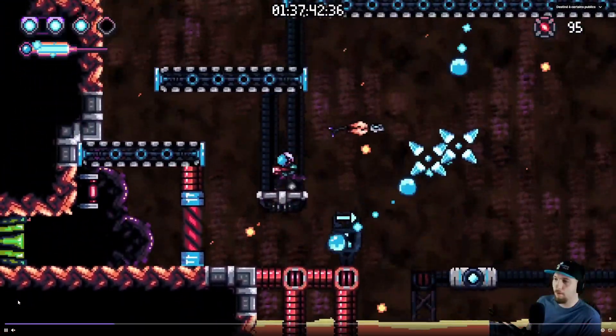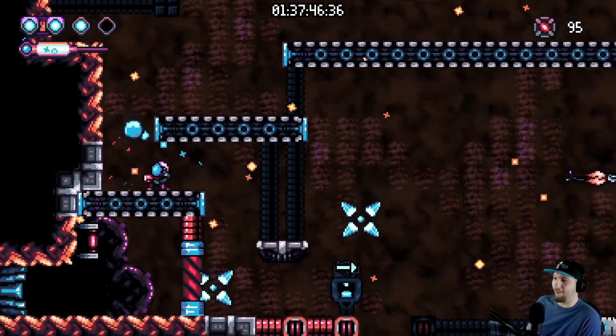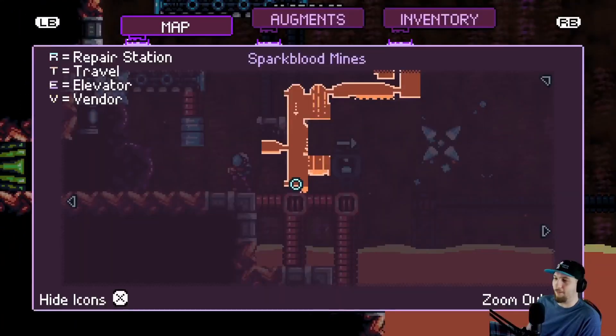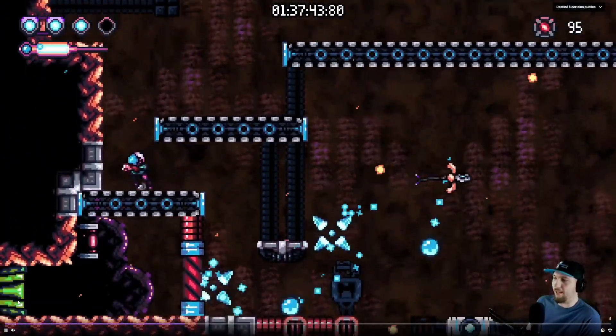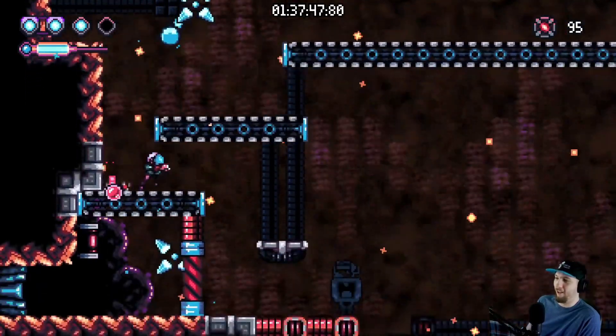Hey everybody, it's AnimationEr. So previously we talked about the mind skip and the fact that you had to manipulate some of these enemies to open the door for you with their projectiles. However, Snapkick kicked in with a trick that he had found. So if you use your bomb and put it like this...